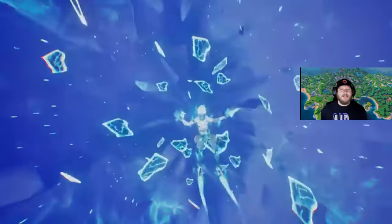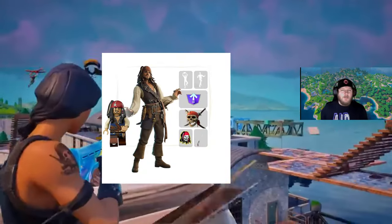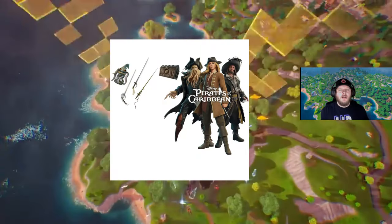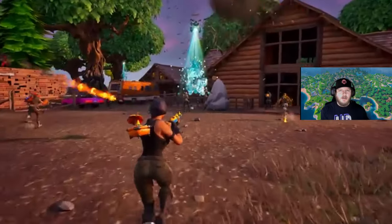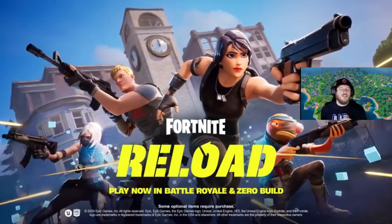What we also got in the update was the first look at the Pirates of the Caribbean collab. We will be getting a mini pass which is going to include Jack Sparrow. There will also be an item shop bundle that involves Davy Jones, Barbossa, and Elizabeth Swan. The lake in the middle of the map is going to turn into a Pirates of the Caribbean location, and during this collab we will also be getting a new item called Ship in a Bottle.